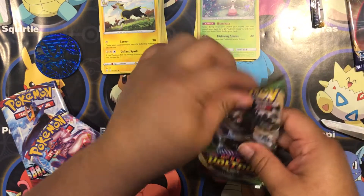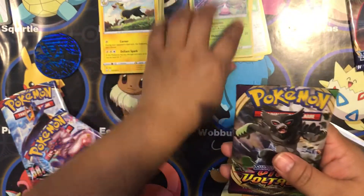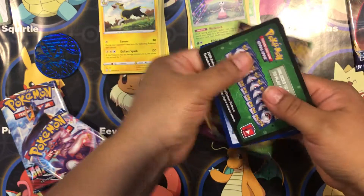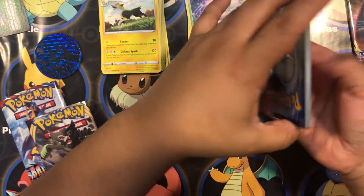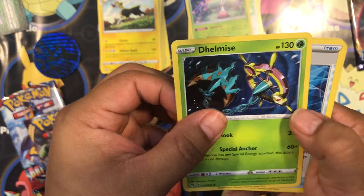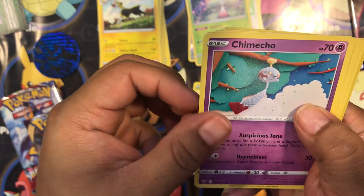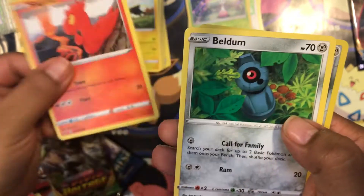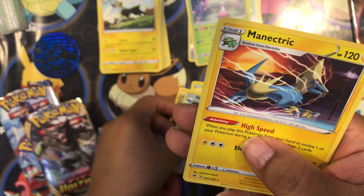Let's go to the Vivid Voltage. Let's see what we have here. Energy. Domeis. Rocky Helmet. Alistair. Glaring Meowth. Chimico. Blitzel. Slugma. Blitzel. Veldum. Metal Tank. And Manitric. That's it.